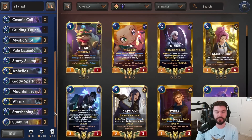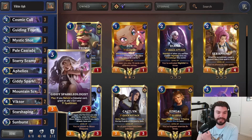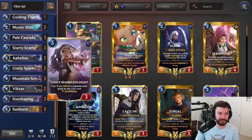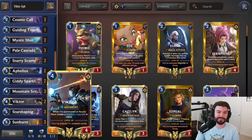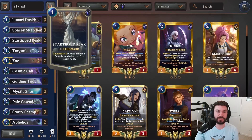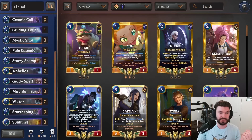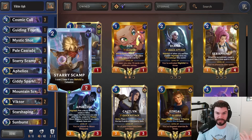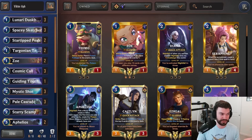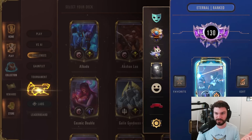The card I'm not super certain on is Giddy Sparkleologist — it's very good on Zoe, but kind of whatever otherwise. You can put it on Victor, but that costs a lot of mana and it's awkward to get going before your opponent removes Victor. We have two copies of Star Tip to Peak, which I've been really enjoying because it turbo-levels Victor, helps Starry Scamps get discounted very early, and you can get a lot of tempo combining it with Mountain Scryer. We're taking this list to Master's Ladder at 130 LP.